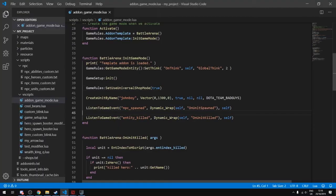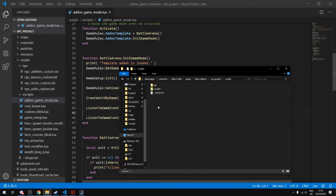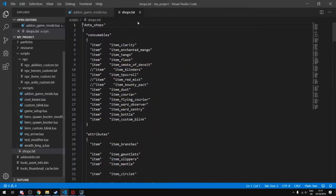Now go to the project folder. In the scripts folder there is a file called shops.txt — it needs to be renamed to the correct name. This file comes from the Overthrow game mode; you can look at other Valve-provided templates as well. The DotaShops.txt file specifies all the different categories for where items are displayed.